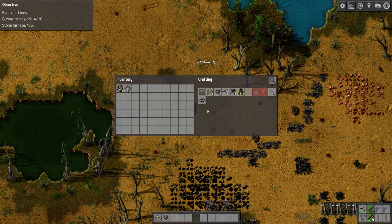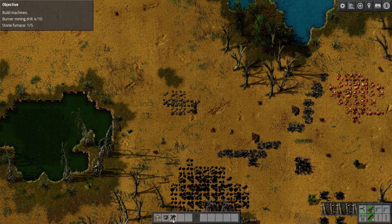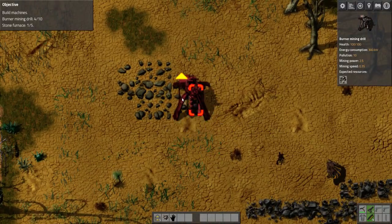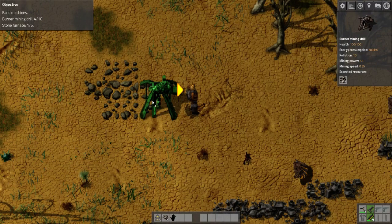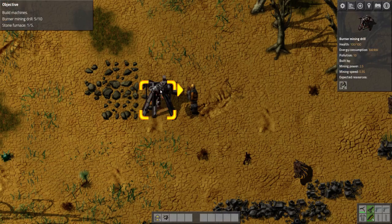Let's press the E key and create ourselves a burner mining drill. Let's now place that down on the stone. Let's get out of the way — there we go. This needs fuel as well.